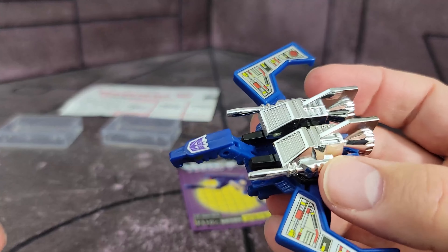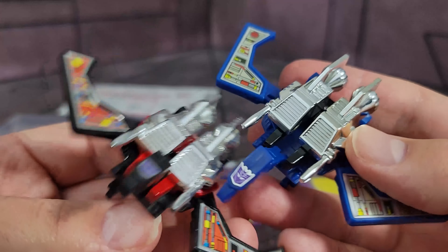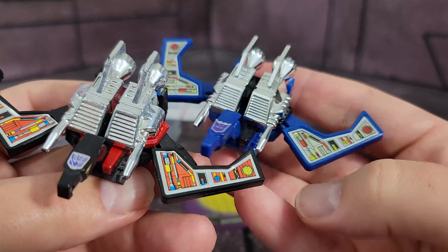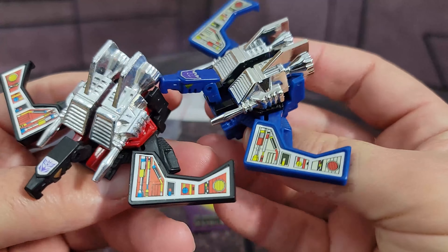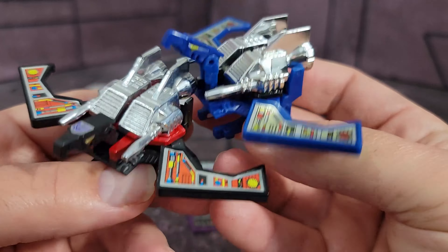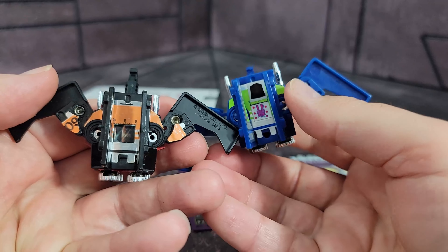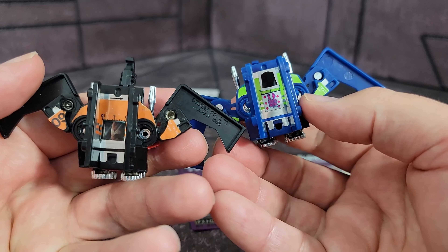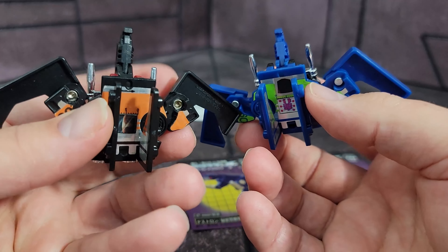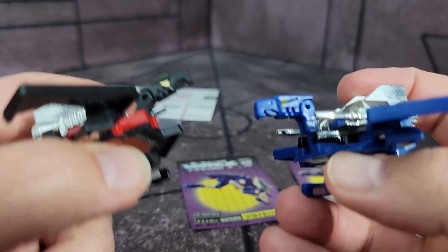Here is Garboil next to a vintage Laser Beak, to get an idea of how those two look together. You've got the little differences in the stickering right there, but the same overall pattern. On the underside you can see it's an orange sticker on the vintage and green on this one. I really like that they kept this with a sticker on Garboil and used paint on Howlback — it makes it really cool.